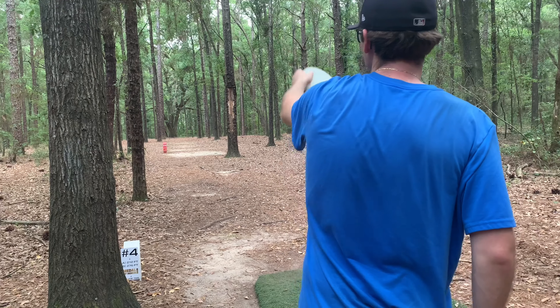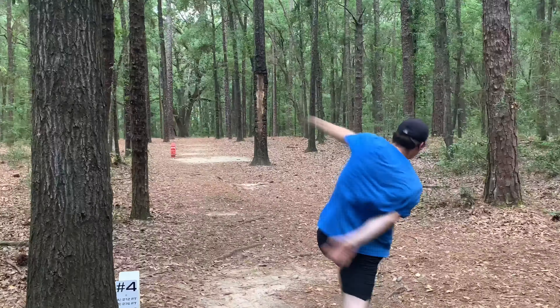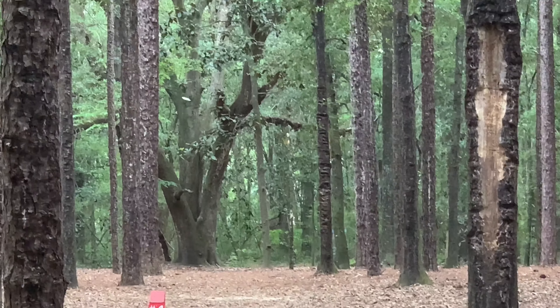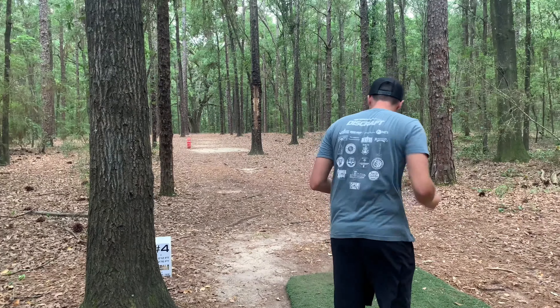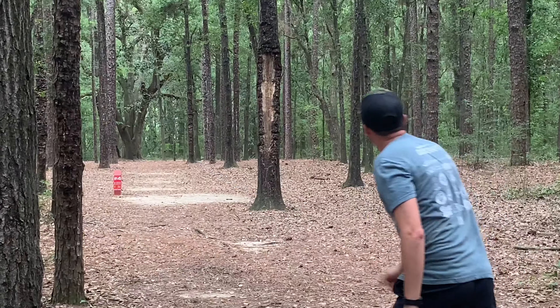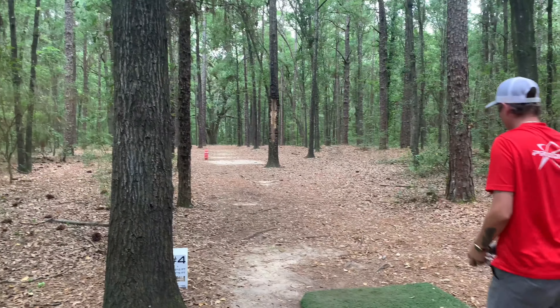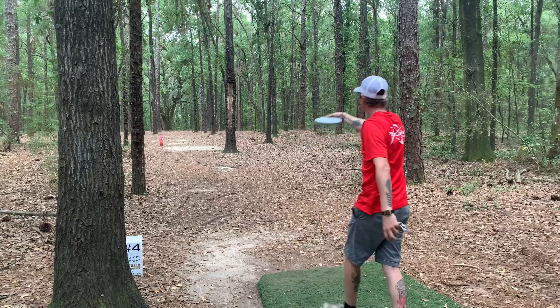Jordan — this is a lefty hole if there's any one on the course. Let's see if he can pipe it through the gut. He goes out wide left, but gives it a bid all the way down to the green, putting for two. He didn't take the ideal route, but he made it through, and that's what counts. This is a very technical forehand hole if you choose to go that way — he saws it off a little right and will be looking through a couple of trees for a tough two look.